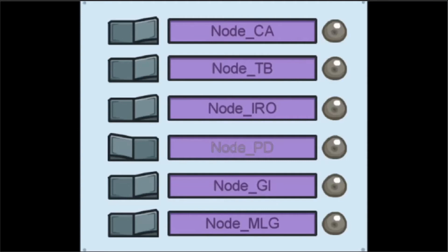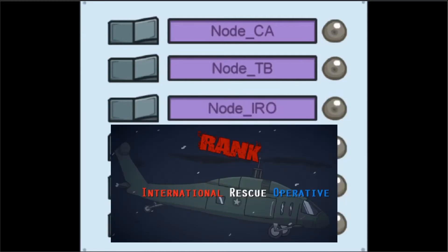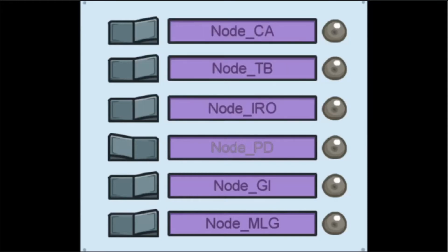So node CA is the rank Convict Allies. Node TB is the Betrayal, or the Betrayed. Node RIO is International Rescue Operative, something like that. Node PD is Presumed Dead. Node GI is Ghost Inmate. And node MLG — this isn't really a rank, but I guess it could be a reference to that.